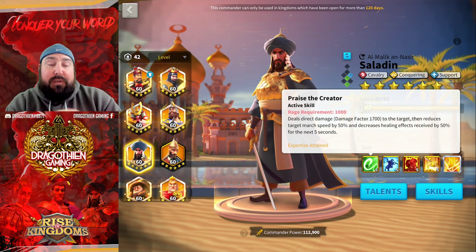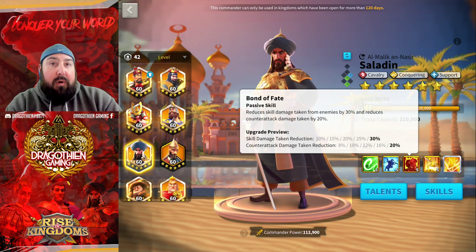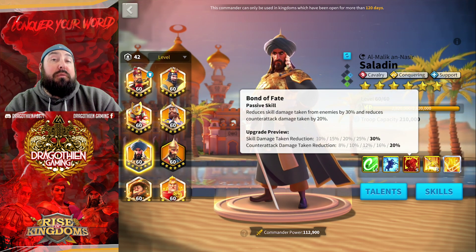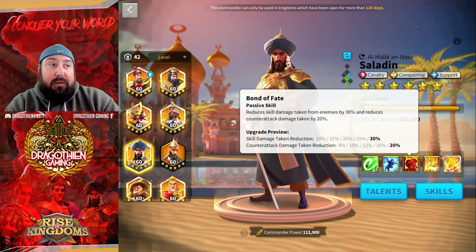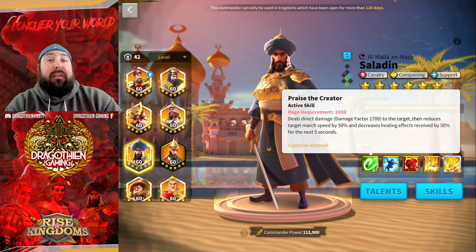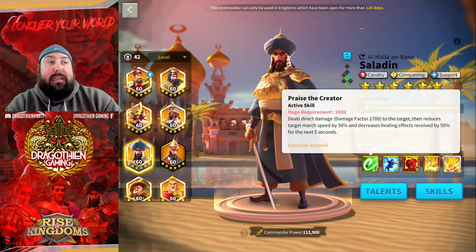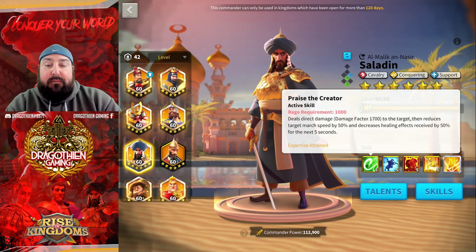When you get a Saladin, you can max his first skill — you've got to max his first skill. But you can actually unlock him to the third skill. You can go 5-1-1. The second skill's stats are awesome, but this is his best skill. If you know you're not going to be able to max him out very quickly, you want this third skill maxed. If you've got both the third skill and the first skill maxed, you have a very solid Saladin on the battlefield. He doesn't need to be expertised.